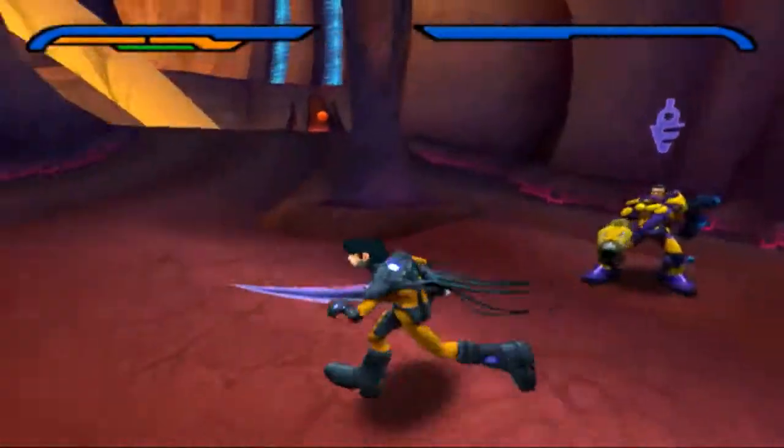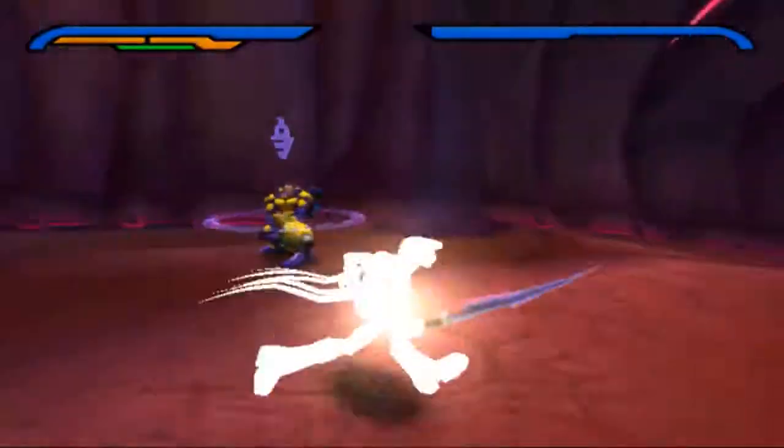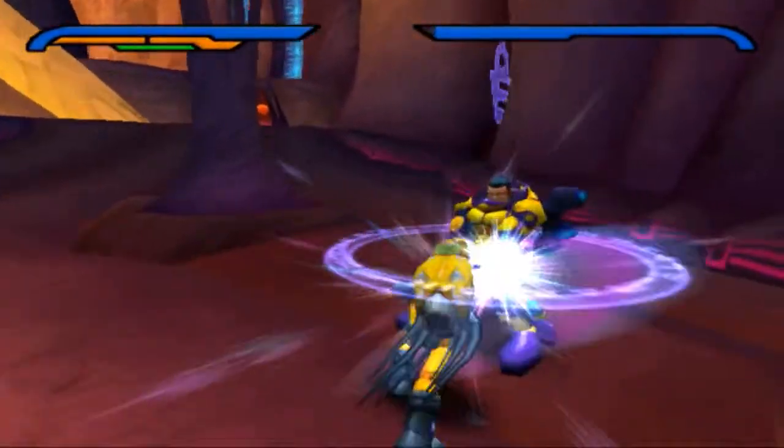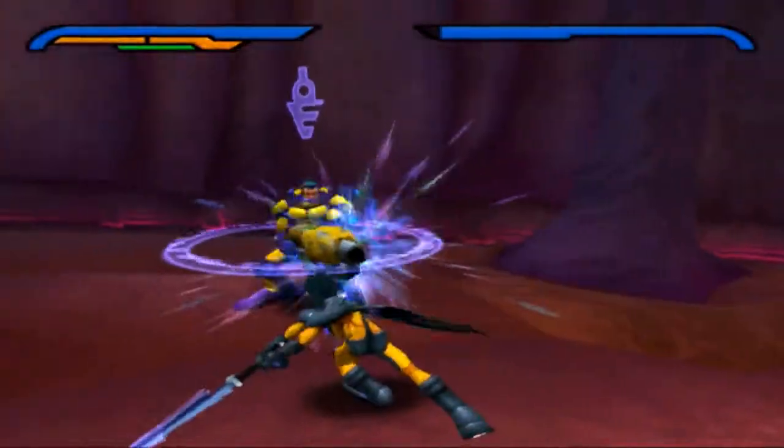It's even faster if you utilize the stealth form's stealth ability, which forces Garen to cancel the laser and the shockwave. Using this method is an entire minute faster than getting out of the range of his shockwave.